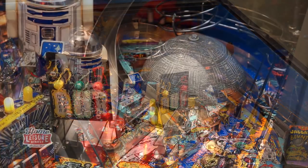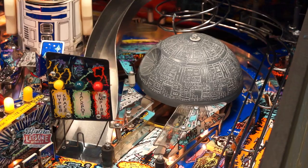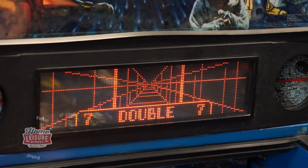The Death Star is more central to the game's modes. Hitting the Death Star enough will allow you to sink a ball into it to begin multiball, with the classic Death Star assault from A New Hope, where you can attack and destroy the massive space station for huge super jackpot rewards.